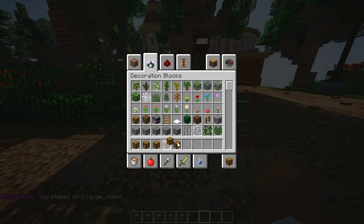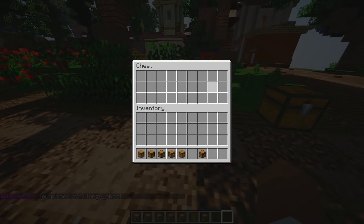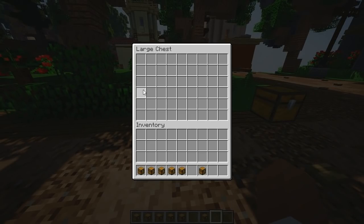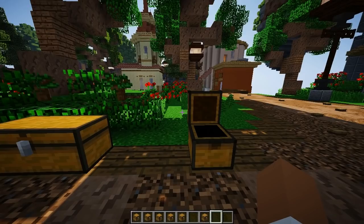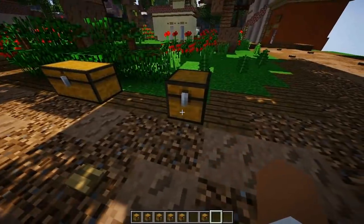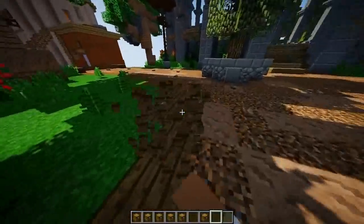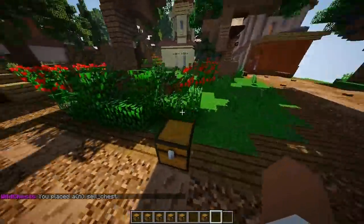We also have the large chest, and this one's pretty self-explanatory. If you take a look into a normal chest you can see it has three rows of nine slots, but the large chest gives you six rows of nine — all in a single block. This means you save both space and resources, which is really nice. I love how all these chest types are different from each other.